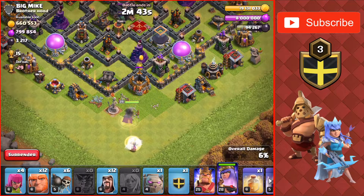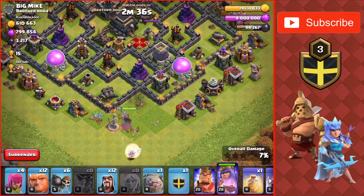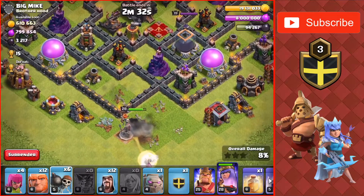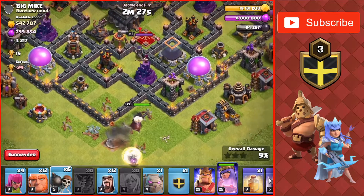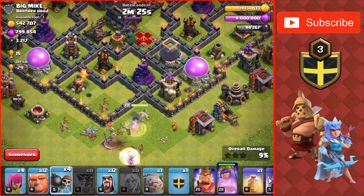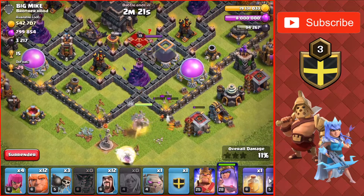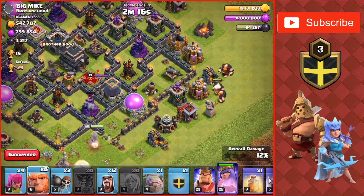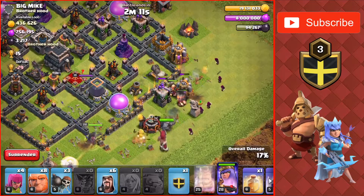At the start of this raid I'm going to put the queen at the bottom of the base for the queen walk. She is attacking the gold storage, trying to make sure she goes towards the right side, takes that gold mine down. She does go to the right. I'm going to wall break her in to take out that storage and also try to target the enemy queen in the base so she doesn't target my troops, luring them over to her.